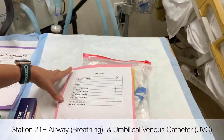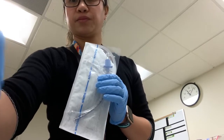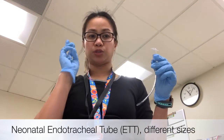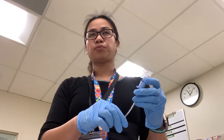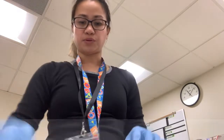Make sure you have your endotracheal tube — prepare a 2.0, 2.5, 3.0, or 3.5, four different types if you can. If you have a preemie, at least a 2.5 should be ready; if you have a term baby, at least 3.0 and above. Make sure you get your tube, and next is your stylet.